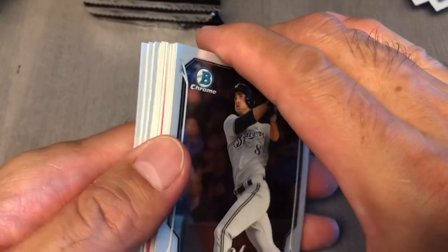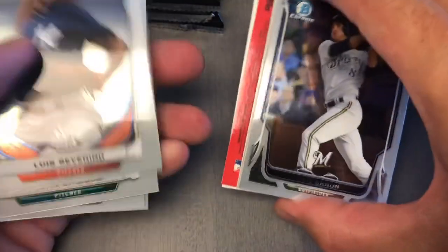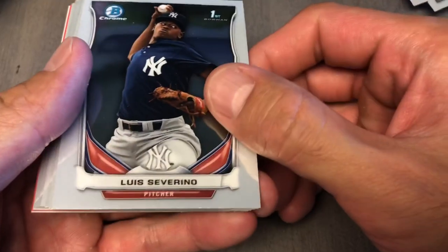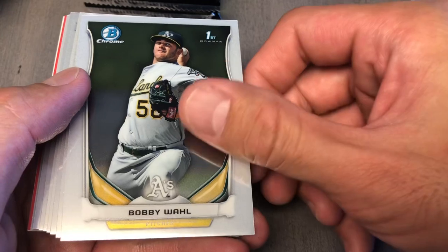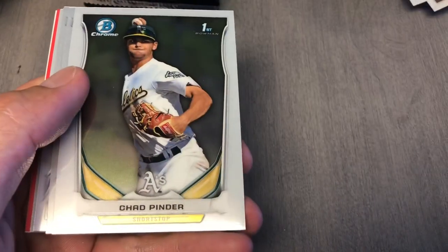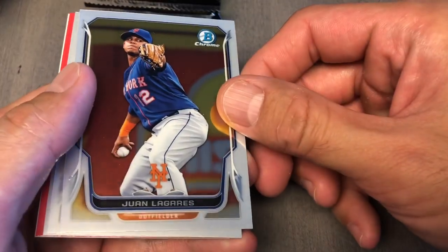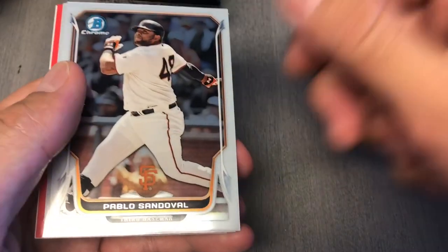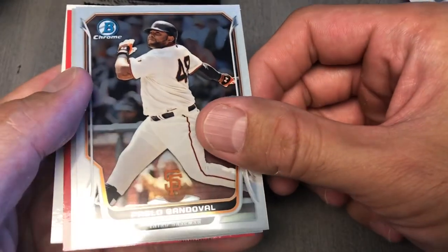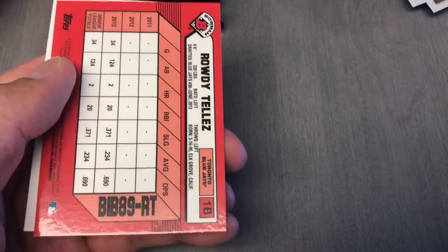All right, three more packs, two more autos. Let's go Aquino's! Got that shiny shine and an auto in that one. Severino, Bobby Wall, Araujo, Turner, Pinder, Ryan Braun, Matt King, Lagaris, Sandoval — forgot his nickname — Panda. Grasa. Roddy Tellez — keep that auto.